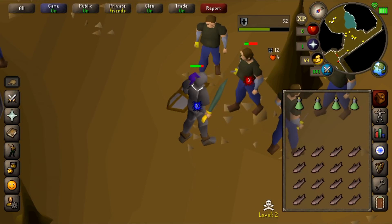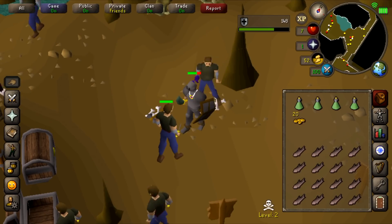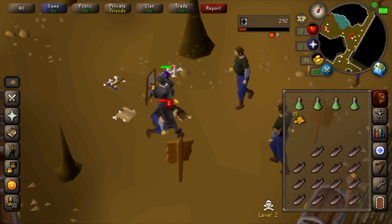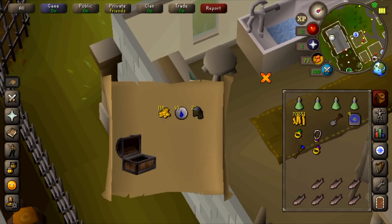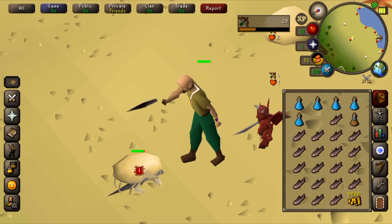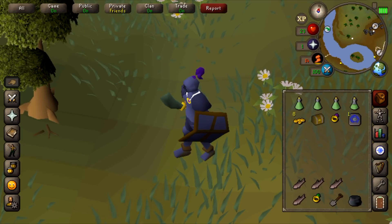Trimmed armor and robes have skyrocketed in price - absolutely doubled or tripled - because all the free-to-play players want to look good. I'm guessing early on in the game this is probably one of the best money makers, especially if you get lucky. That is an easy clue scroll, let's go do it. First easy clue casket and we get absolutely nothing. I got another clue scroll but one of the requirements is to equip a coif, and a coif takes 20 Ranged to equip - I am level 1 Ranged.